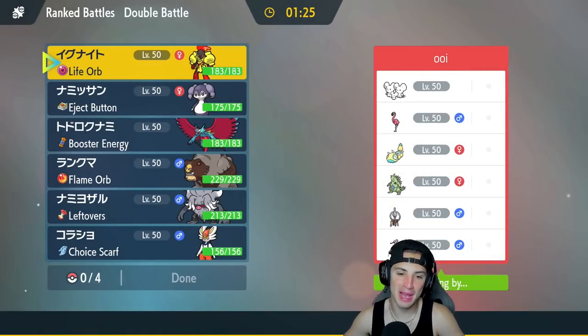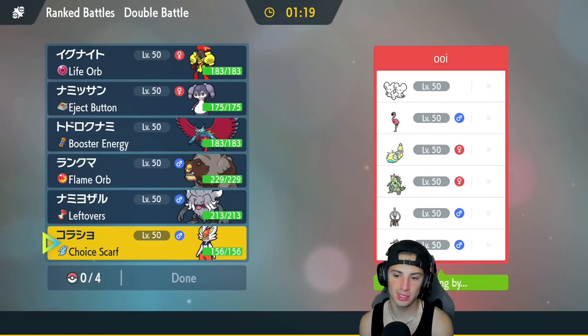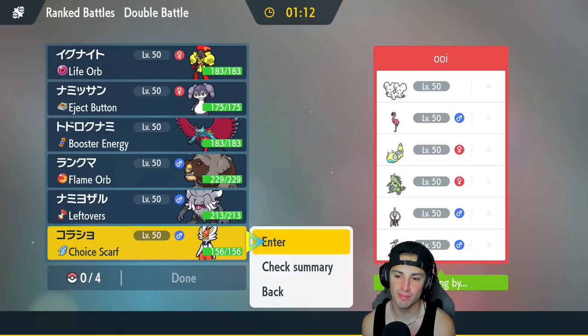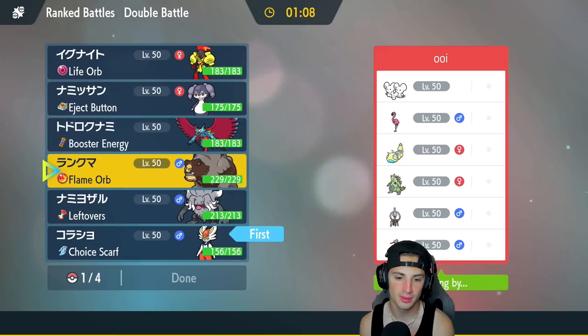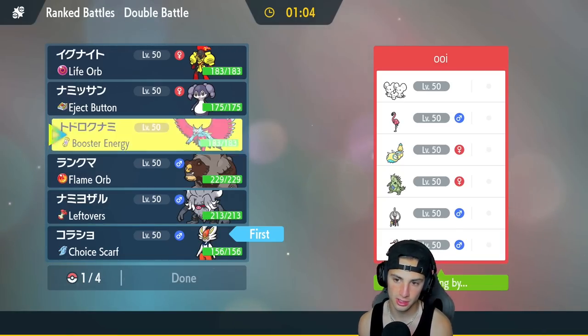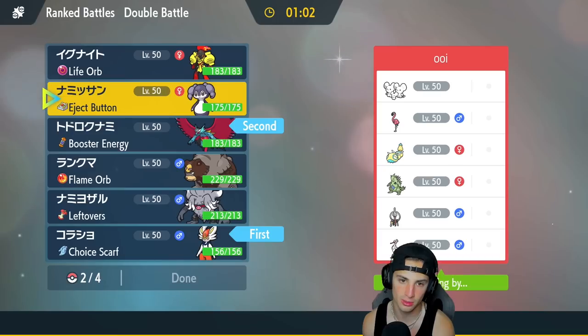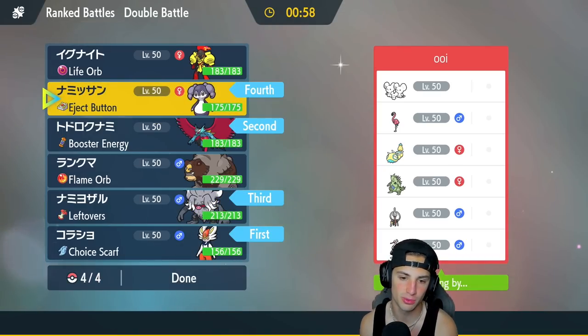Looking to go back to back and actually use Cinderace in this match since we did not bring him in the last one — I might just lead him, he seems like a pretty solid lead. He has Double Kick which would be super effective onto the Maushold. The Dunspars looks cool — a bomb birdie! Cinderace is going to be awesome. I'm going to lead Cinderace and pop the Tailwind — I think speed control is going to be our best friend. I'll bring Annihilape and Indeedee for support in the back.